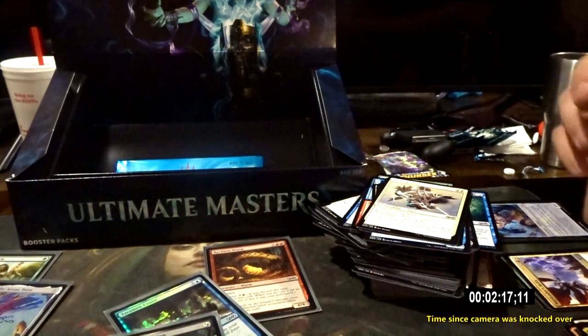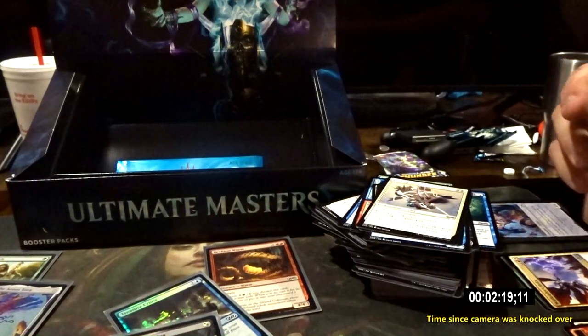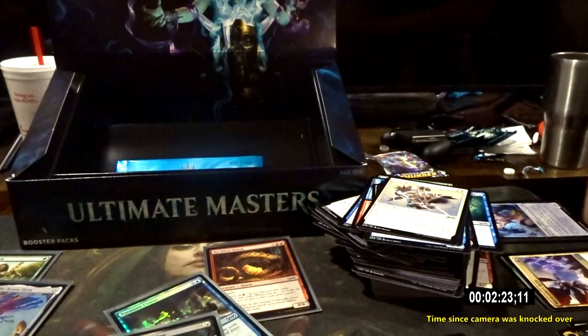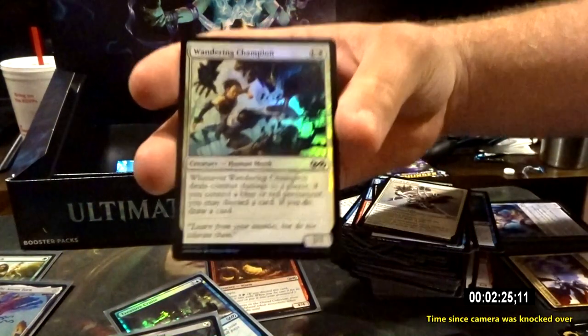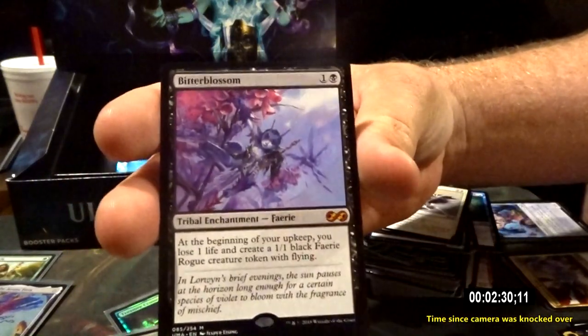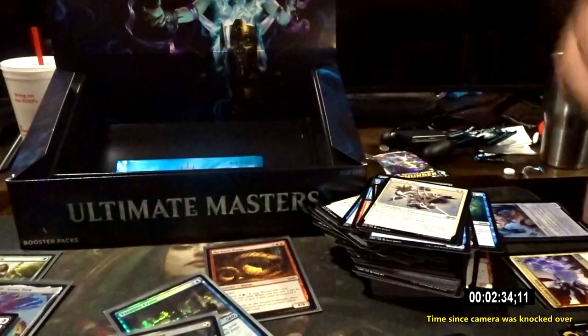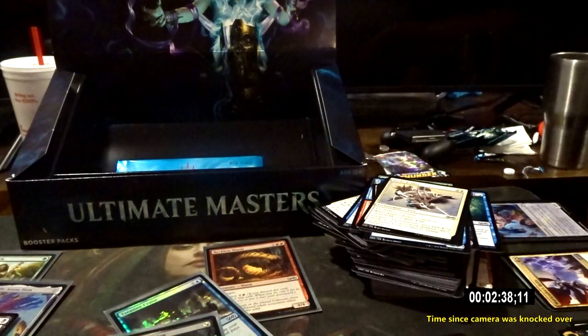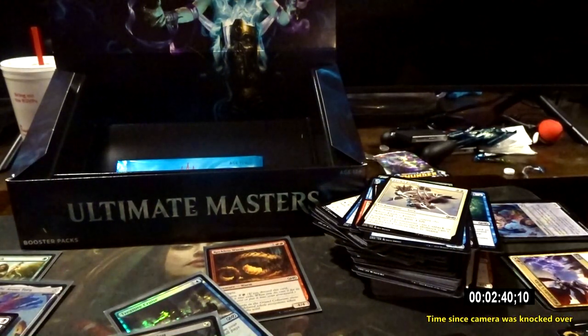Desperate Ritual, Merengue River Prowler, Travel Preparations. We got the Marry Lars token. Wandering Champion. Bitter Blossom! That's our second mythic. Last Gasp. The rare is Visions of Beyond — not too bad, it's a good card.